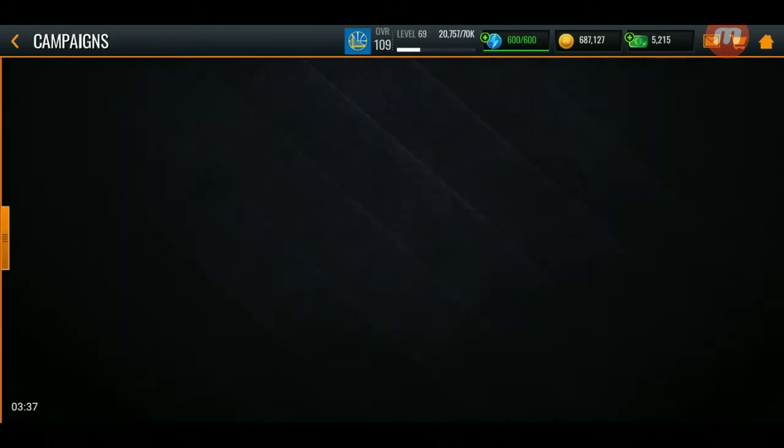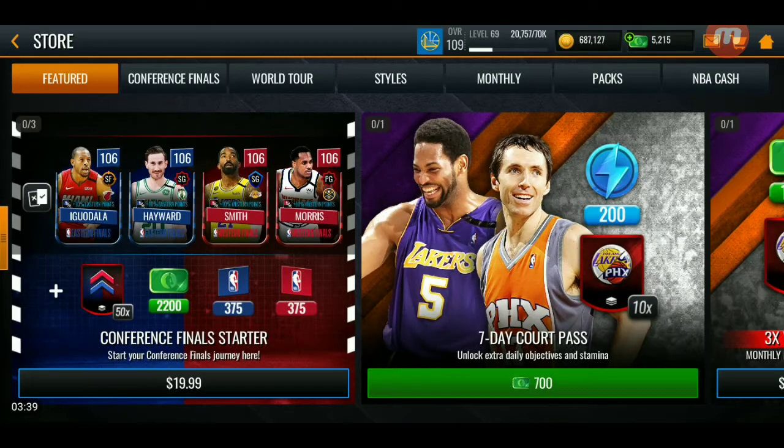Let's look at the store real quick. EA has a Conference Finals starter pack. You get to choose from four conference players: 106 overall Morris, 106 J.R. Smith, 106 Gordon Hayward, and 106 overall one more player. You also get 50 of those tokens, 2,200 cash, and 375 Western points and 375 Eastern points.